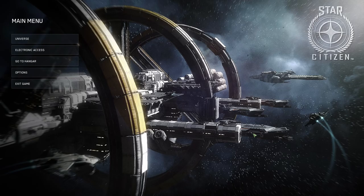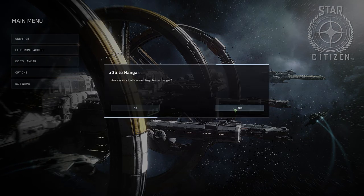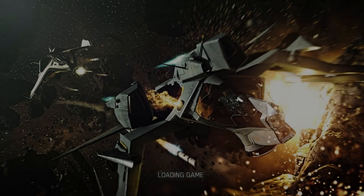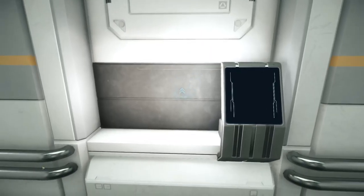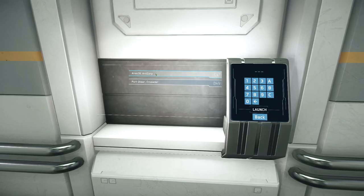Now that we have keybindings out of the way, there are a couple of different ways to get into the game depending on what you want to do. The hangar is the closest thing we have right now to what we'll have in the final game. The hangar gives you the option to see your hangar-ready ships, or you can go to the elevator in the hangar and access different released locations — ArcCorp, which is the social module where you can walk around, see other players, and visit shops.